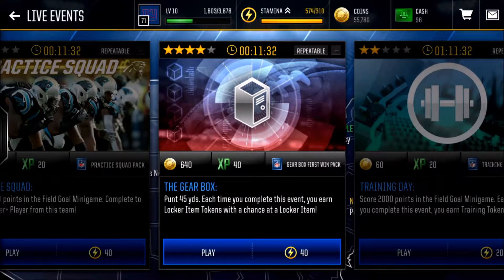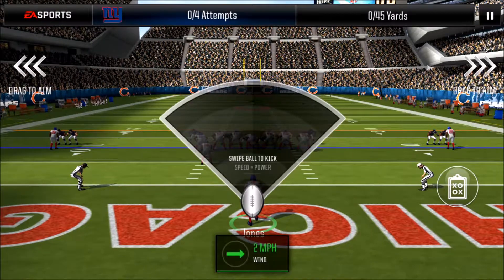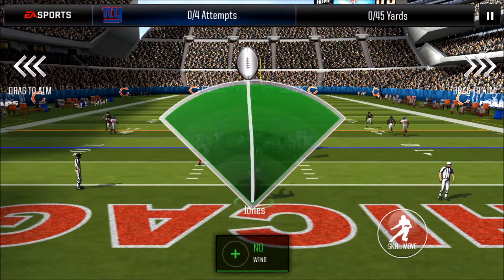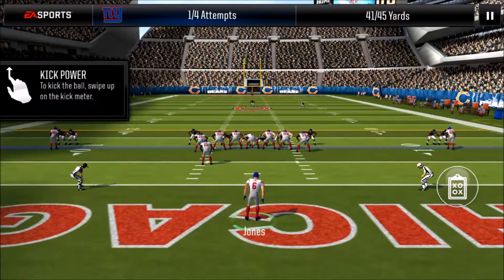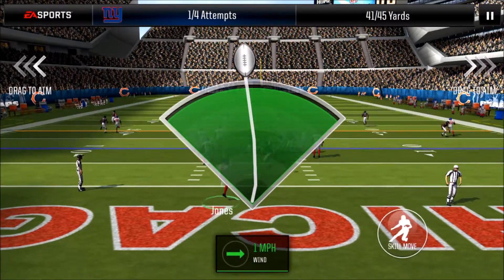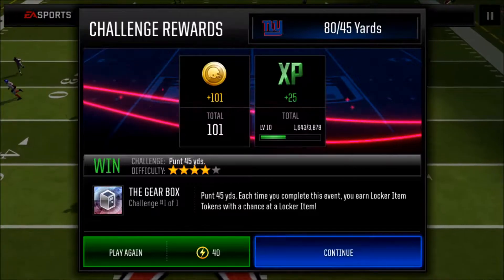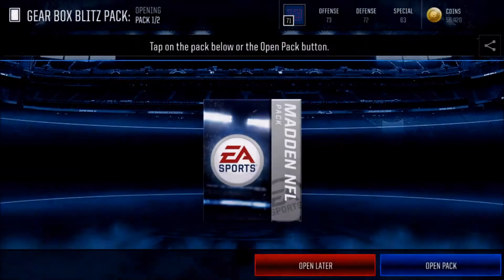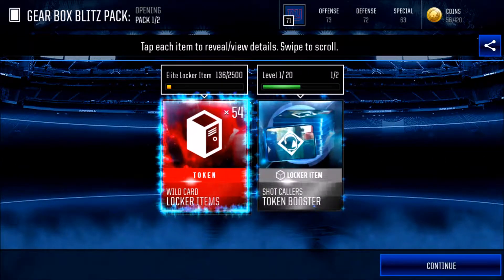Right here we're gonna do the Gearbox live event — we got 11 minutes to finish this, punt for 45 yards. Each time you complete this event you earn locker item tokens with a chance at a locker item. I'm really liking the new Madden Mobile — it's fun, I like starting all over, it makes you grind more. Last year's Madden Mobile was getting a little old, it felt dry. This is fresh new content, start from scratch. We got 41 out of 45 yards and with a great punter — Chris Jones from the Dallas Cowboys, an elite 84-overall punter I pulled in a pro pack.